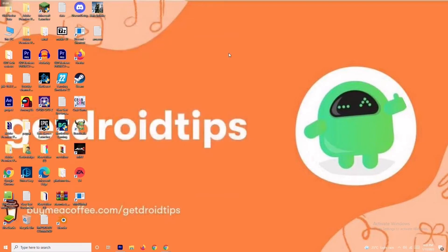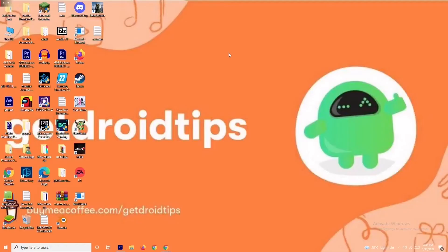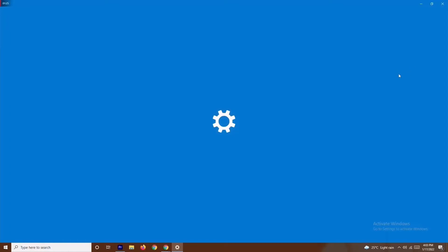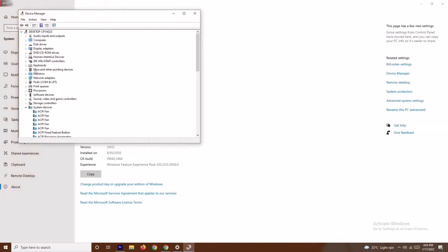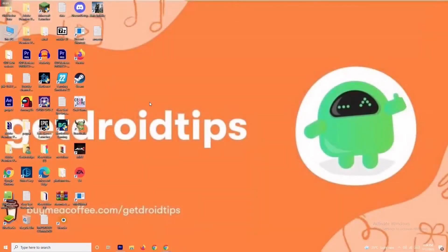If that's not working, don't worry — solution number two is to update your graphics drivers. Right-click on This PC, go to Properties, then navigate to Device Manager. Go to Display Adapters — for example, my graphics card is AMD Radeon RX 5700. Right-click it and select Update Driver, then choose Search Automatically for Drivers. If drivers are up to date you'll see a confirmation message; otherwise it will prompt you to update. Once done, try to play the game.